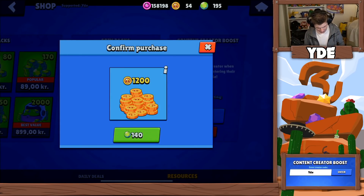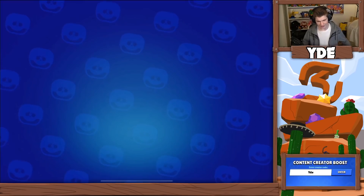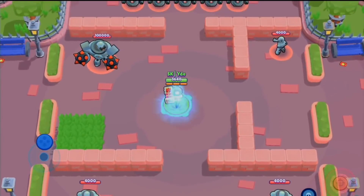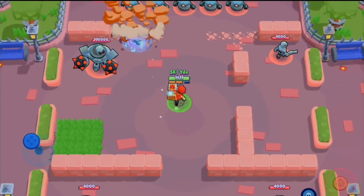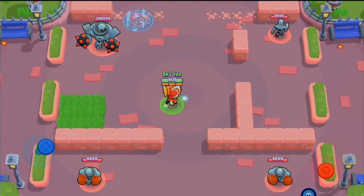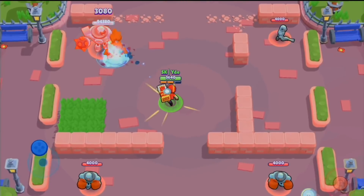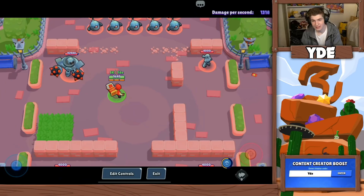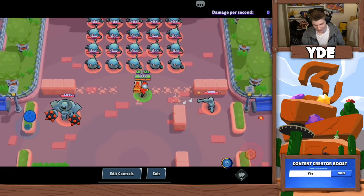Without further ado let's grab the coins we need and make sure we buy the gadget so I can record the video. Brock's new gadget makes his rocket huge, and when it hits the target it destroys all the walls around it. It actually deals double the damage that one rocket would usually do, so that's huge. Let's jump into instant games and see how we do.